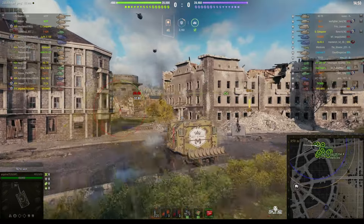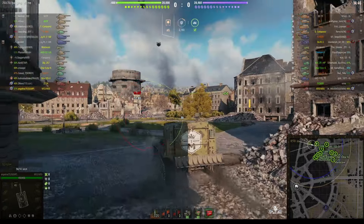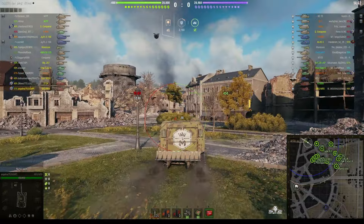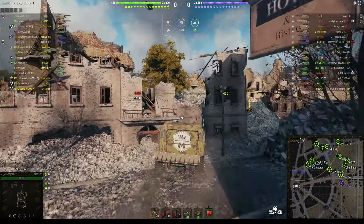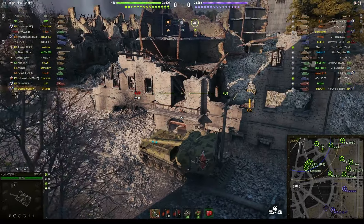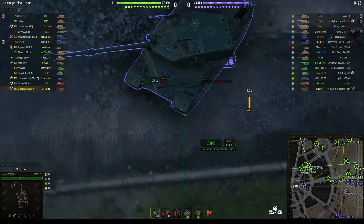Angelina appears to be headed for the northwest corner of the map. This map is actually probably better played from the corners. There are some places you can go which are a little bit closer to the center, but the corners give you better angles on the enemy. Angelina's taking it right into the corner and looks like she's going to shoot down this street at any enemy tank that tries to take the cap area.